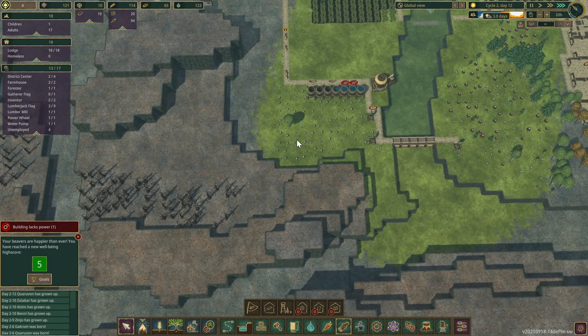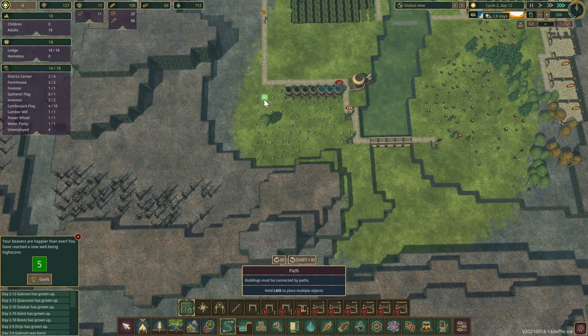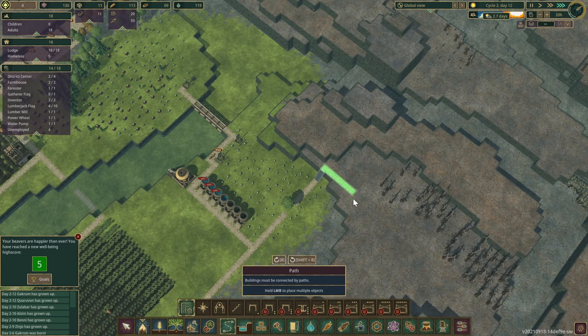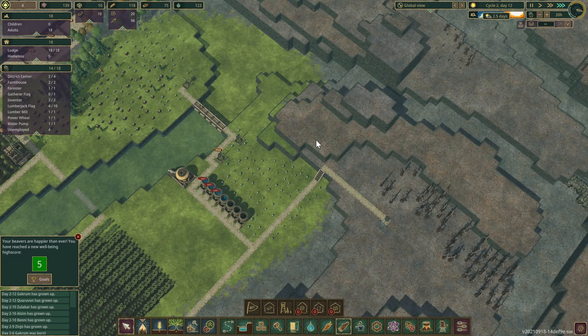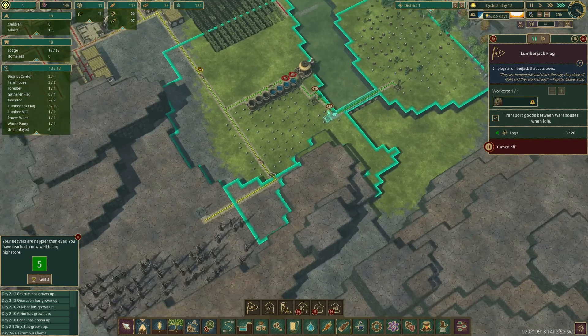I also want to put a ladder so I can go up here and get all these dead trees. But I need this tree to get out of the way first. Let's put the ladder right there and another lumberjack right there. We can pause you.